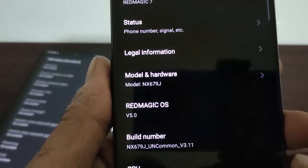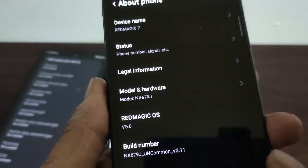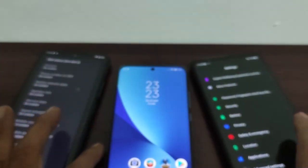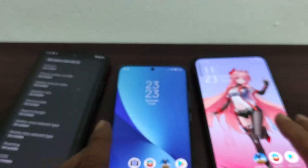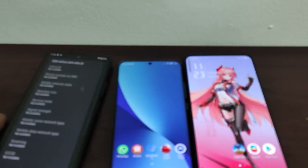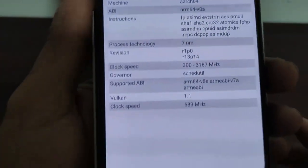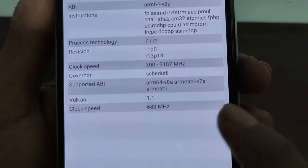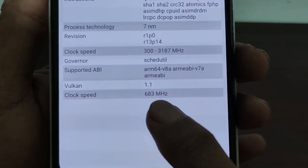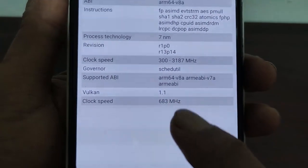RedMagic 7 has 18GB of RAM. These two will be using the game space, and on Xiaomi it's called Game Turbo. Let's begin with the POCO F3 — GPU overclocked to 683 MHz; the normal frequency is 670.